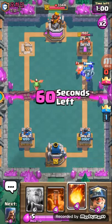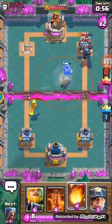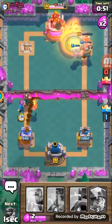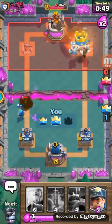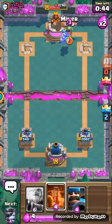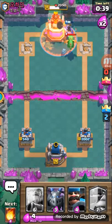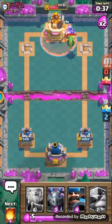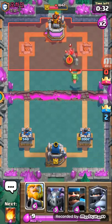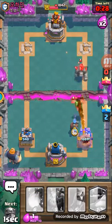I can just Fireball that but I'm not going to. There you go — second crown. Poison, minor Poison. Just let that Baby Dragon get some Poison damage so my Hunter doesn't have to do as much. Put down a Giant so I can cycle Fireball just in case.